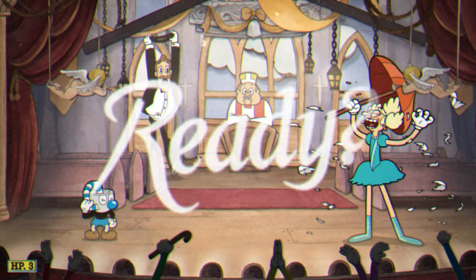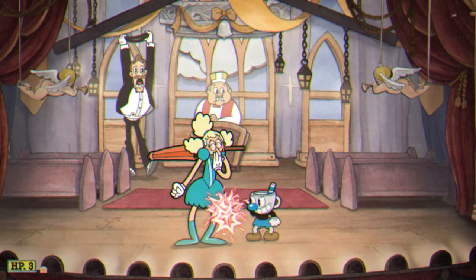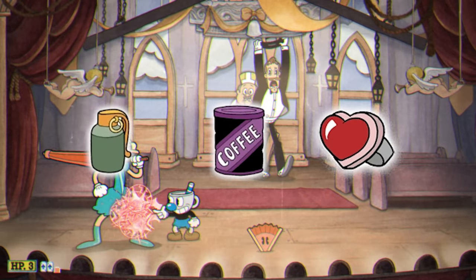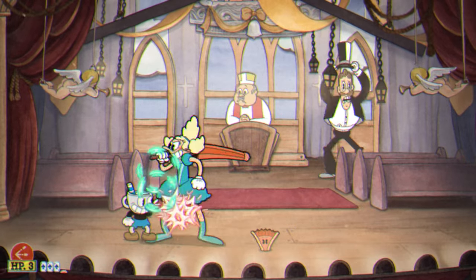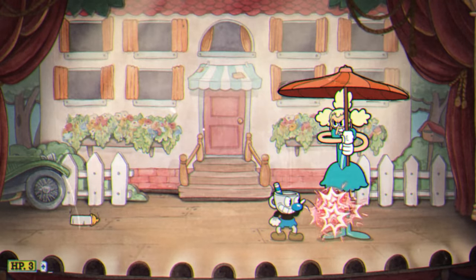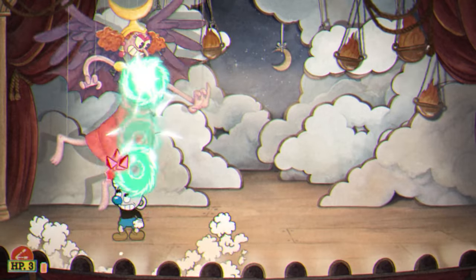To beat Sally's Stageplay, you're going to need discipline, courage, and be good at the game, because Sally's Stageplay really isn't all that hard to S-rank. Beating her doesn't take much time at all, and a few charms can make this much easier. We're going to start by using Roundabout and Spread as our main shots, because they cover all the bases of range and damage consistency during each phase, and are the most effective weapons for the boss.